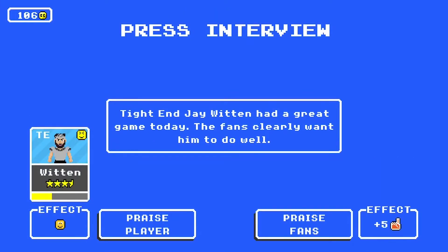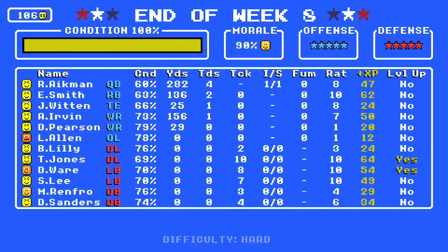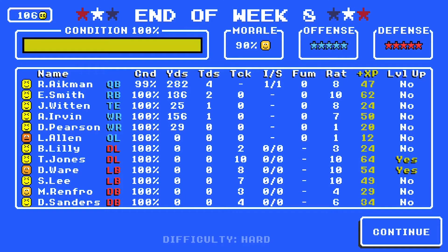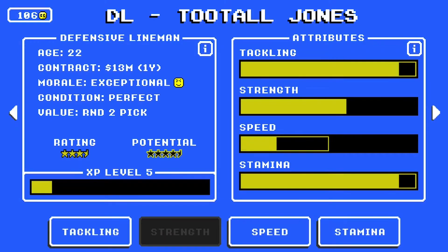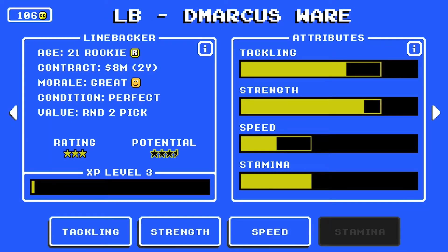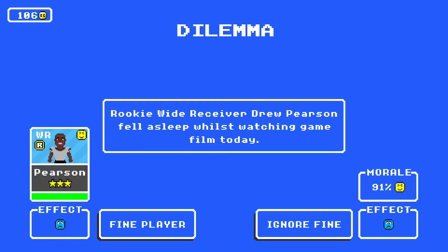That was a strong Philly team — you want to win by more than 8, but there's no shame in that result. Aikman: 282 yards, 4 TDs, 1 pick. Smith: 136 total yards, 2 TDs. Too Tall Jones will boost his tackling — max that out. DeMarcus Ware will do strength. And now we take on Cleveland Week 9.